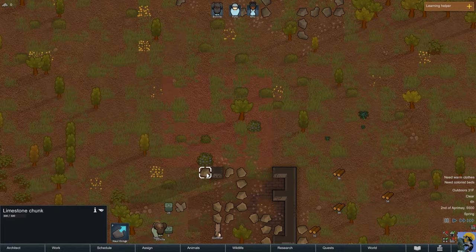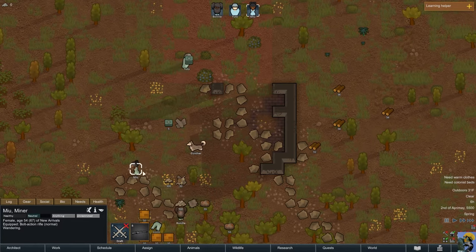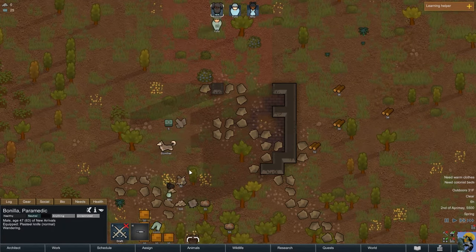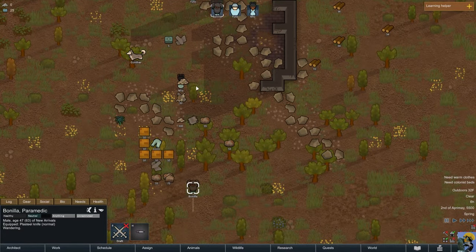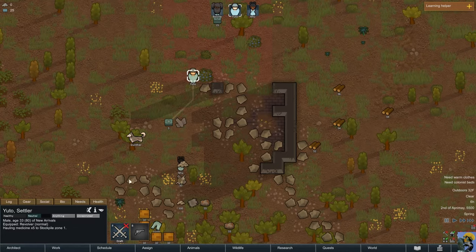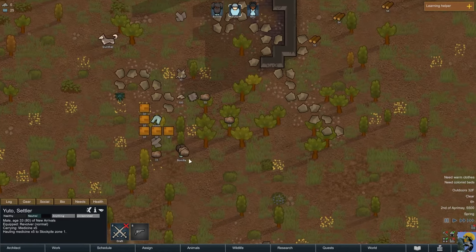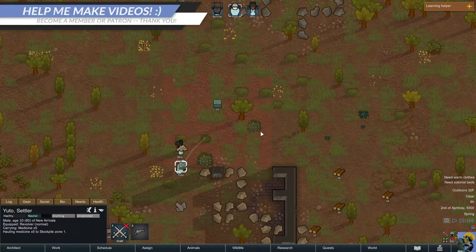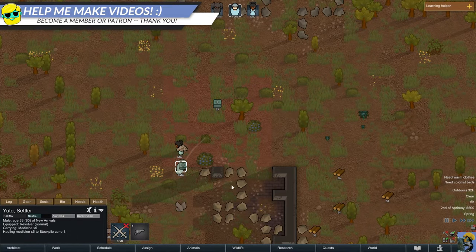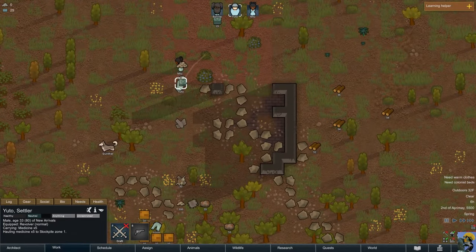The stockpile is set to accept most things but not chunks, plants, or corpses — so it won't store a big rock chunk, but it will store everything else. When I unpause, most of my colonists start moving things. Mu is hauling silver to the stockpile, Yuto is hauling medicine to the stockpile, and eventually Bonia will start hauling too. By building this stockpile I told them to haul everything there — but I never explicitly said 'haul things.' So how do they know?